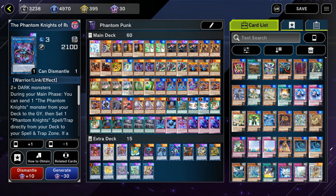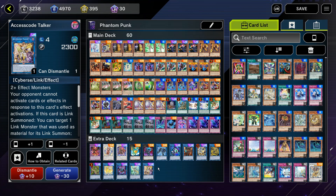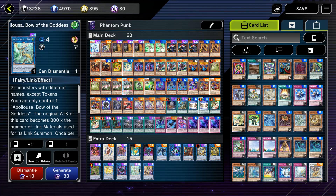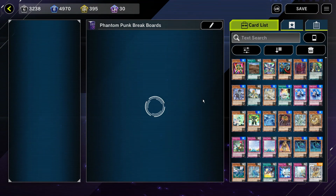Nightmare Unicorn is great for breaking boards. Bardish is mandatory. Apelousa and Access Code are flex spots — Access Code is so good I wouldn't really change it, but you can swap Apelousa for IP Masquerena. Sometimes you don't have enough extenders to reach Apelousa and you'd get locked to dark monsters anyway, so IP Masquerena with your remaining monsters is often easier and more flexible. That's the only change I would make to the extra deck.